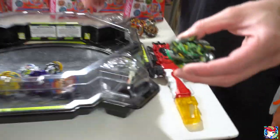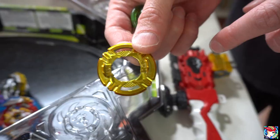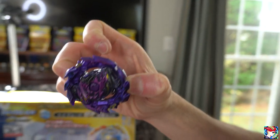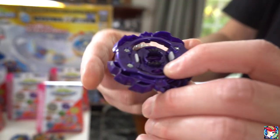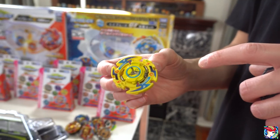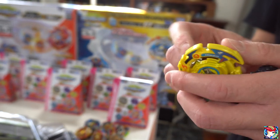Hell Salamander — pretty cool, green, yellow, black. I like the green-gold outer. Here's a really cool recolor of Ace Dragon — purple Ace Dragon, really cool — comes with Wheel Rise. In here you have the Gen weight, so that'll help with burst resistance.